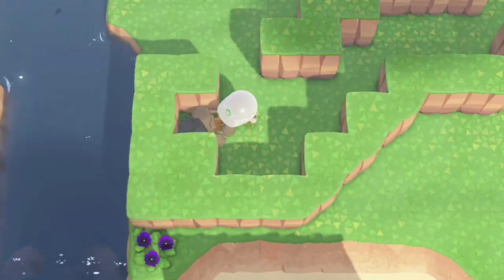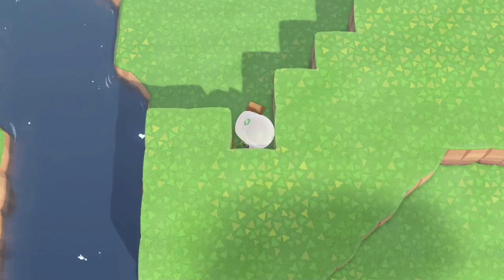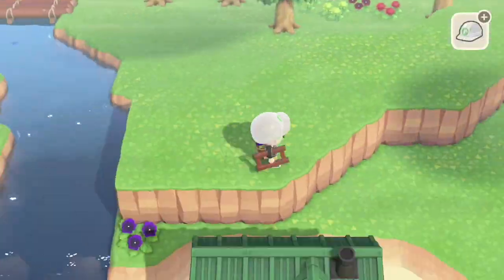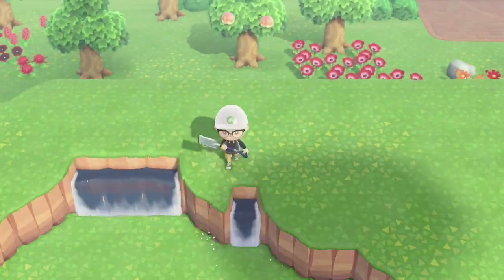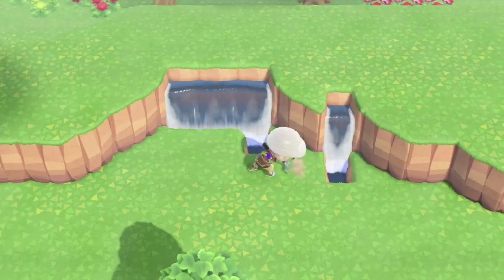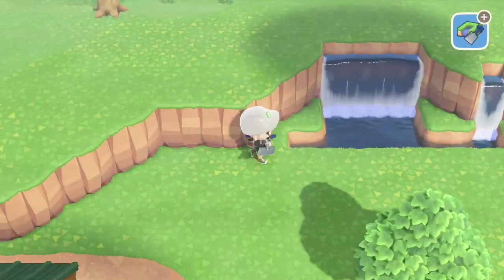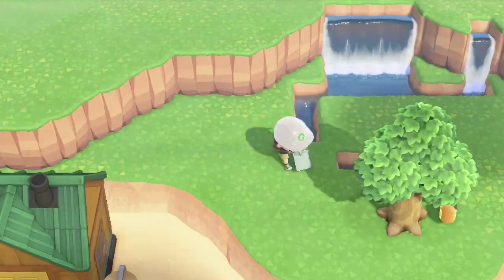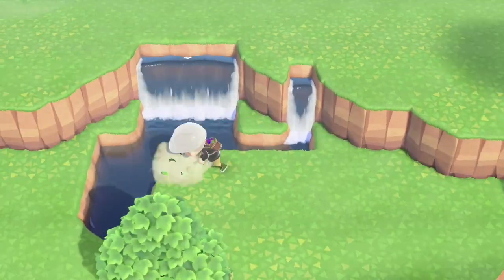So I'm just building out the cliffs now, making them more of like a boomerang shape, and then we're gonna have waterfalls in the middle that come down into a lovely little lagoon. That's what this is — a lagoon area. Yeah, I definitely intended for that the entire time and didn't just think of that word to describe it.